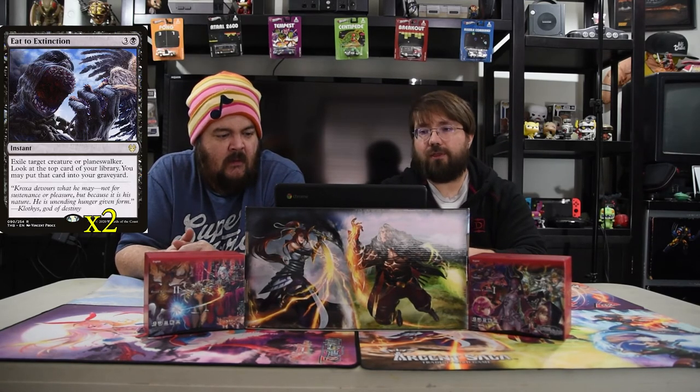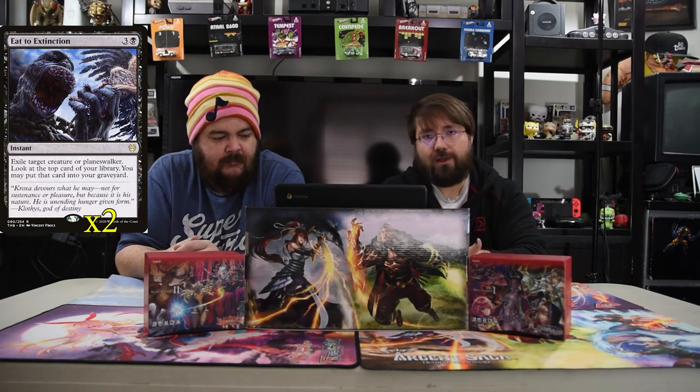And also we have Eat to Extinction — three and a black instant. Exile target creature or planeswalker, then look at the top card of your library; you may put it in the graveyard. Black-white has all the good kill spells.